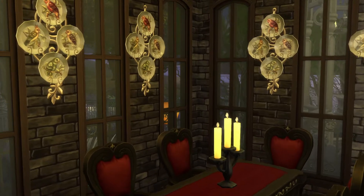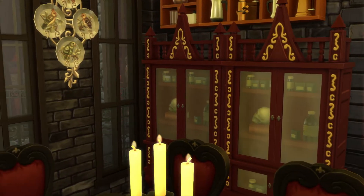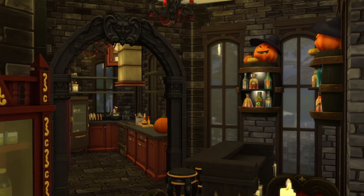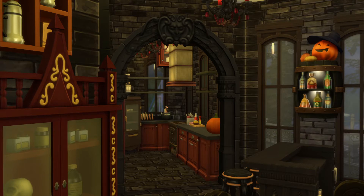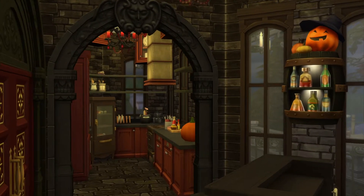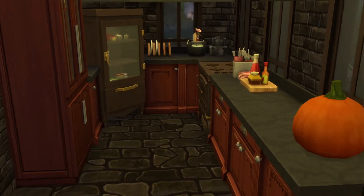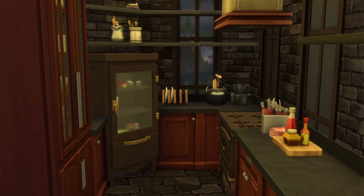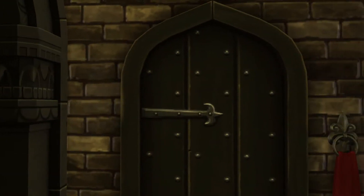Nice dining room with bar. That looks really cool. Let's go take a look at this castle kitchen. It is workable — this one does have a stove in there, unlike the last one. We are all smart enough knowing how to put an extra stove in if it needs.